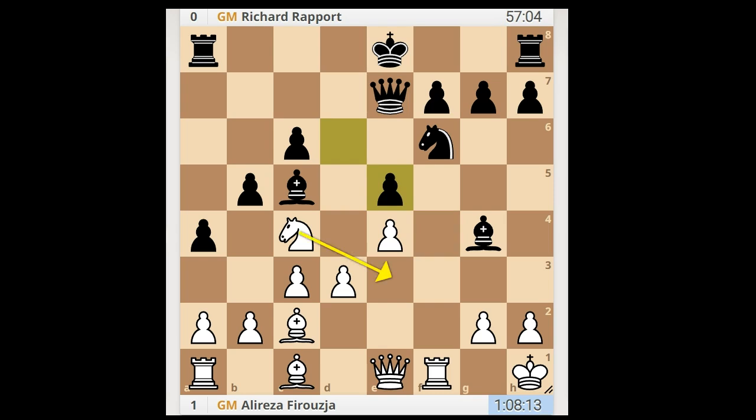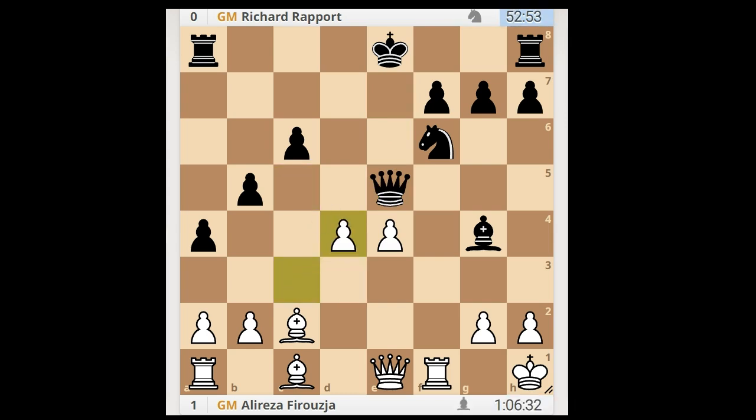Perhaps Nd3 was expected. Firoza made it interesting by playing knight takes pawn on e5, temporarily sacrificing the knight. Queen takes on e5, d4, forking the two pieces. Bishop takes on e4, c takes on e4, queen takes pawn on e4. White to move.